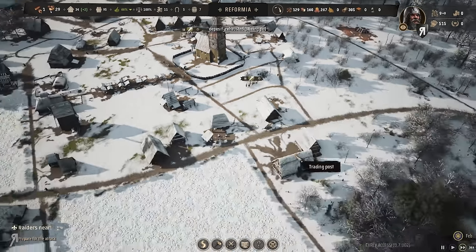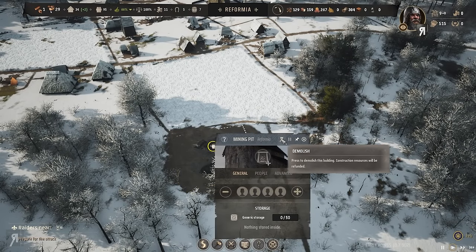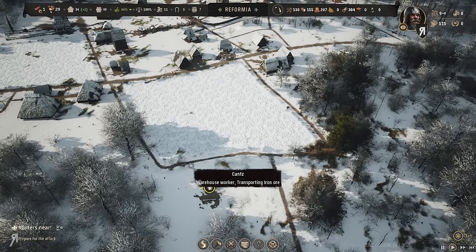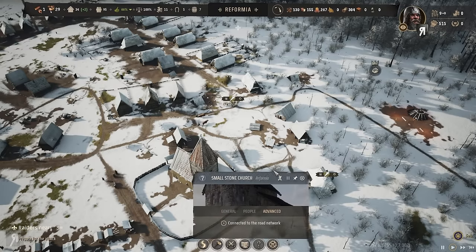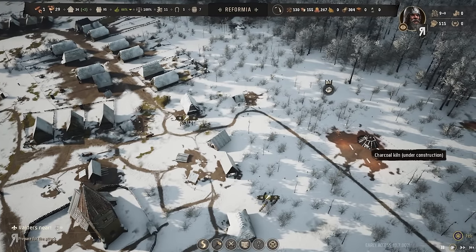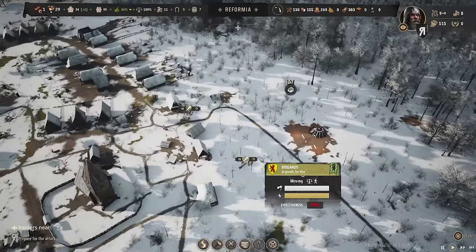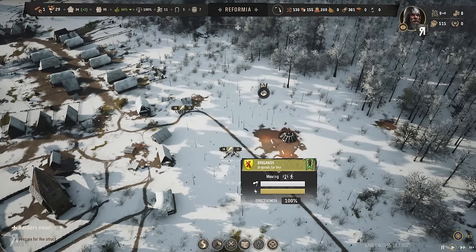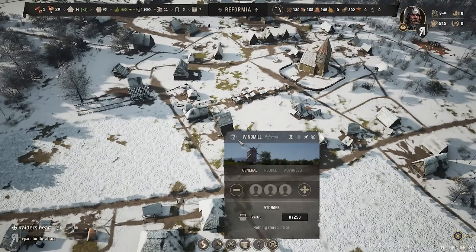Deposit exhausted — the mining pit is completely gone. I can demolish it and get construction supplies refunded. The charcoal kiln still isn't done, probably because they're focusing on the burgage plots. These guys have 100% effectiveness — I'm pretty sure my troops are not going to have anywhere near that.